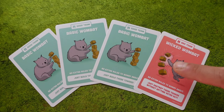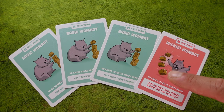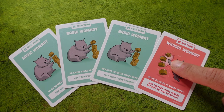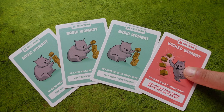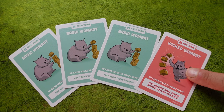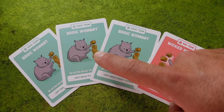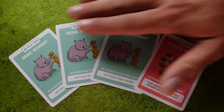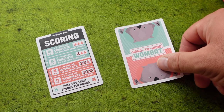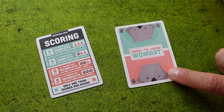We need to take as many Wombat cards as we are players. This is a four-player game, so we take four Wombat cards. One of these cards should be a Wicked Wombat — the red one being the Wicked one. Remember that this is the basic game, so the rest of the cards should only contain the basic Wombats. These are now shuffled and then we place one card in front of each player, faced down.